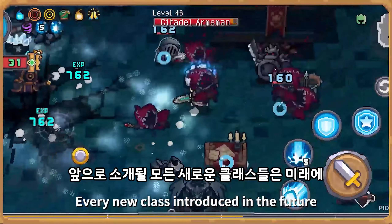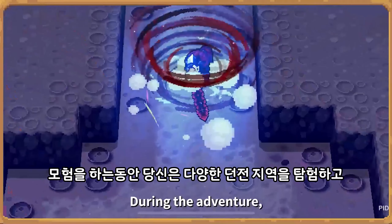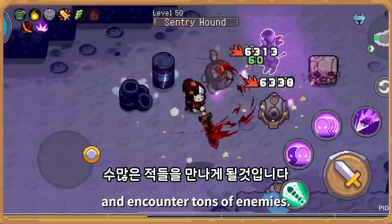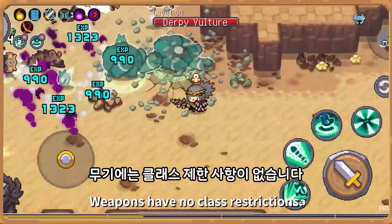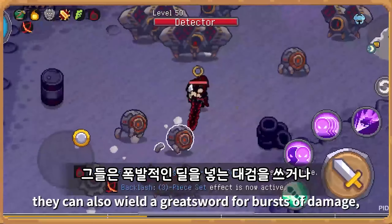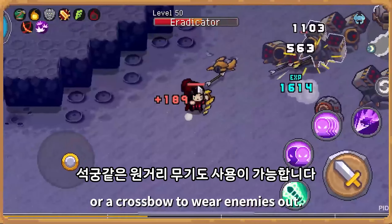Every new class introduced in the future will lead to multiple different combinations. During the adventure, you'll traverse across various dungeon areas and encounter tons of enemies. Use all kinds of weapons to defeat them — weapons have no class restrictions, although a thief comes equipped with dual blades as standard. They can also wield a greatsword for bursts of damage, or a crossbow to wear enemies out.